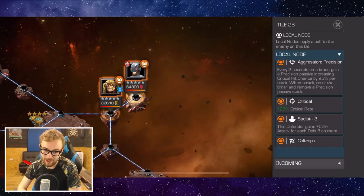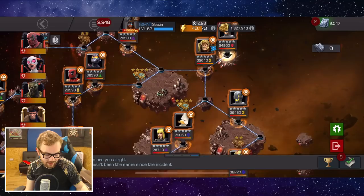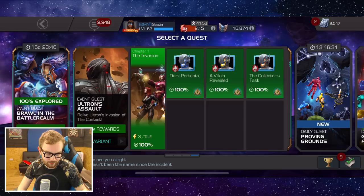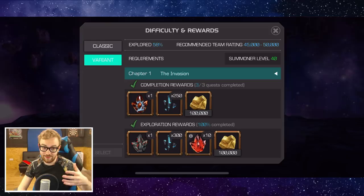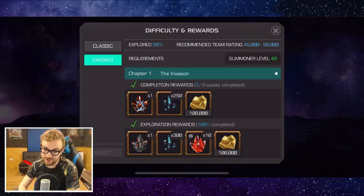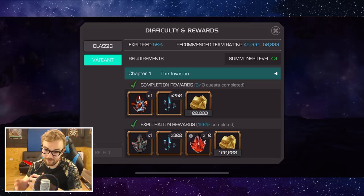That's it for Chapter 1 completion. For the majority of people progressing around the Act 5 area, it might be a good idea to look at your roster and weigh up whether you want to go for the initial completion in Chapter 1. Just doing the completion gives you a 5-star rank-up gem crystal — allowing you to take one character from rank 2 to rank 3 — plus a few 6-star shards and around three Tier 4 class catalysts, which for mid-tier players you're always looking for more of.